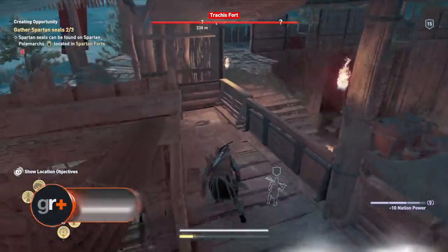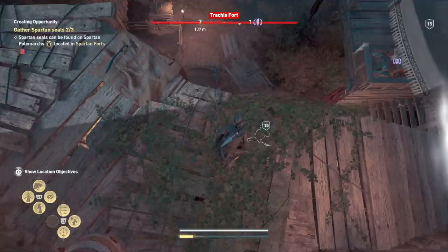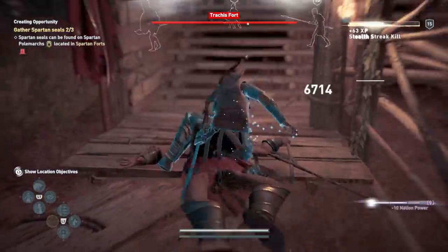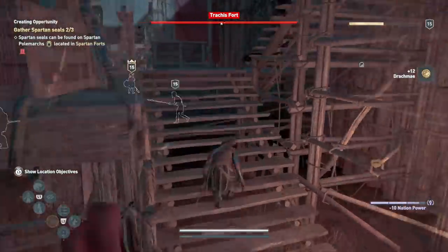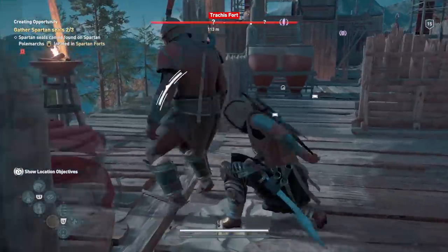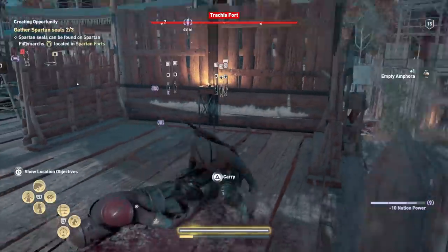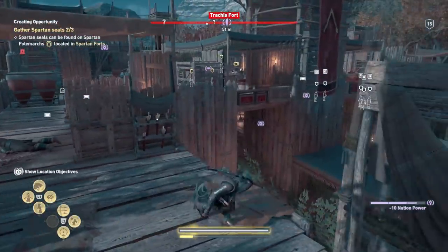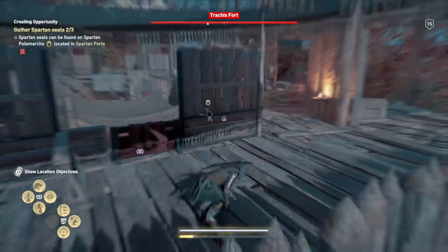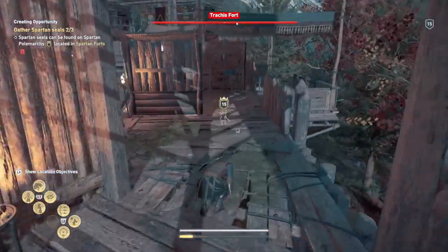For years we've had it drilled into us that camping is bad, but if you're going to go full assassin in Assassin's Creed Odyssey, don't be afraid to stick to the patrolling routes of guards, bandits, Athenians or Spartans. Even if you kill one and hide their body away, in most cases a friend of theirs will come and occupy exactly the same spot. That means you can sometimes stay in the same bush and just assassinate in the same location over and over again until the mound of bodies is spilling out of nearby vegetation. What a lovely mental image.